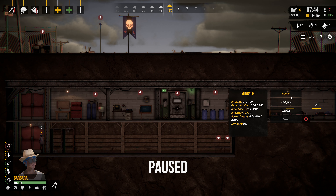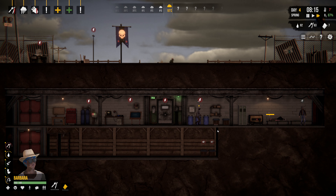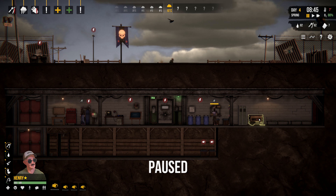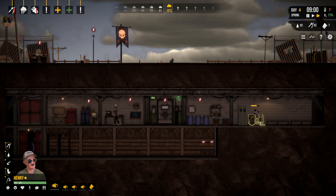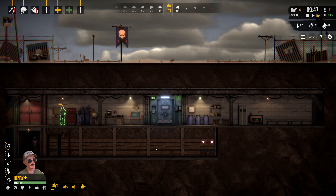It looks like I forgot to add fuel to the generator. The generator does not automatically refuel itself — people need to refuel it. Let's kill the generator and refuel it. Power's back on. He's doing the recycling.